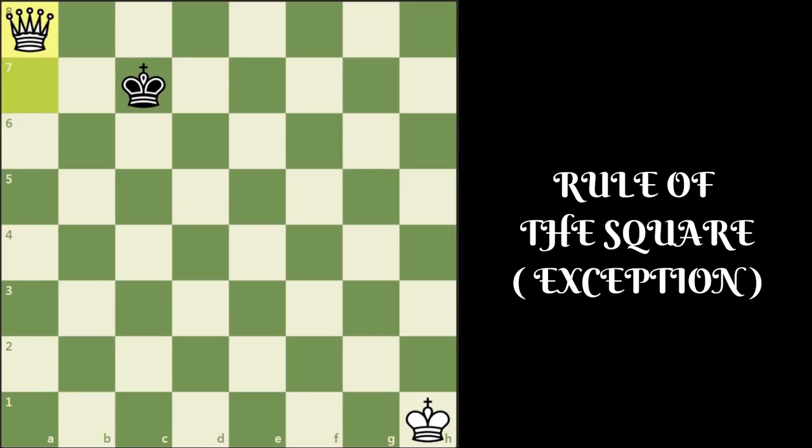Ideas like this are extremely simple, but if you remember them it can make your life easy as a chess player. These ideas and positions are covered extensively in the book Secrets of Pawn Endings. You can check it out — the link is available in the description.